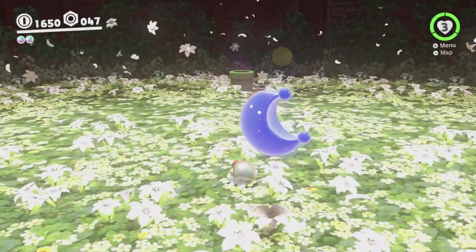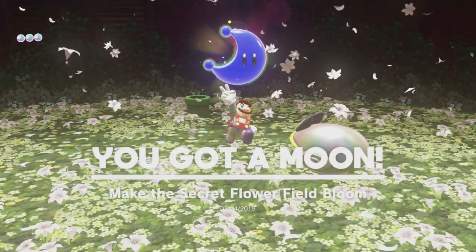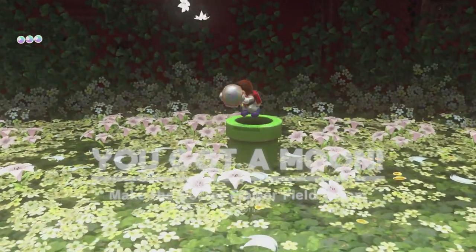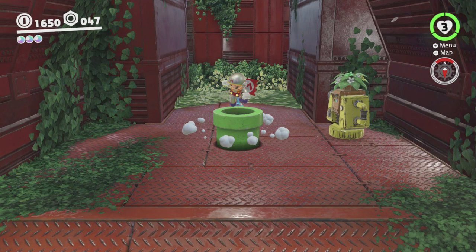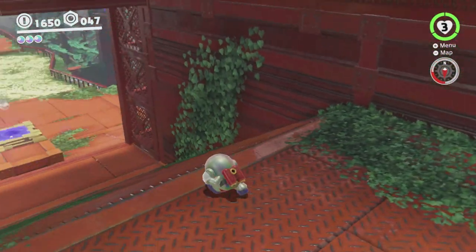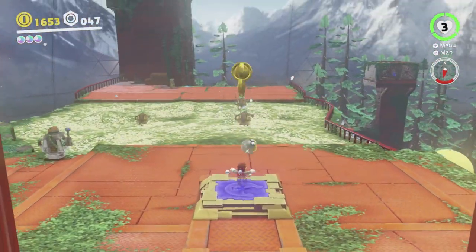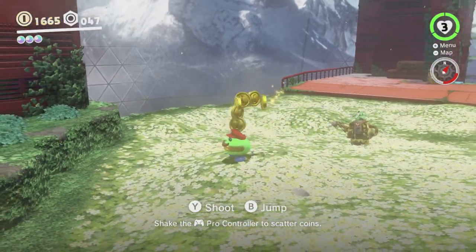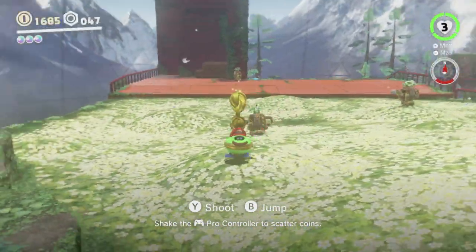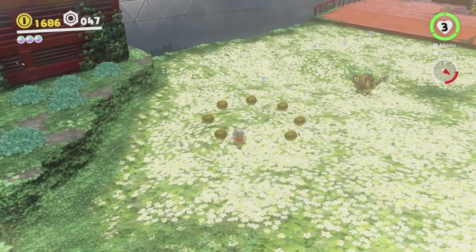That was just a little tricky because of the way spinning cap throws work — the fact that you have to use motion control, which I think is dumb and bad. There should be a button for doing the different kinds of cap throws, or a button combination or something. As it stands, there are four face buttons on a standard Switch controller, and this game uses two of them, and then uses the same two actions on the other two buttons, so it's redundant, which is annoying.